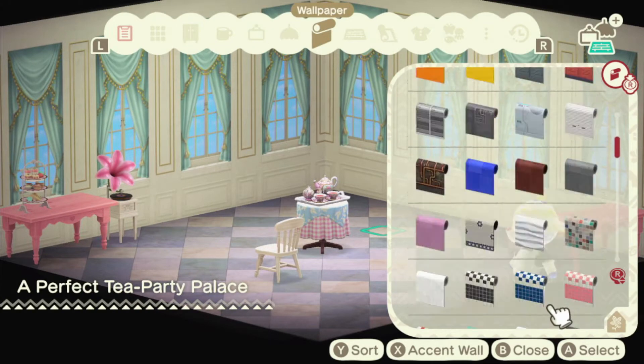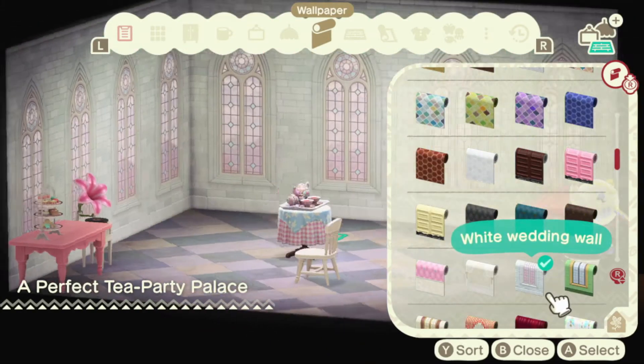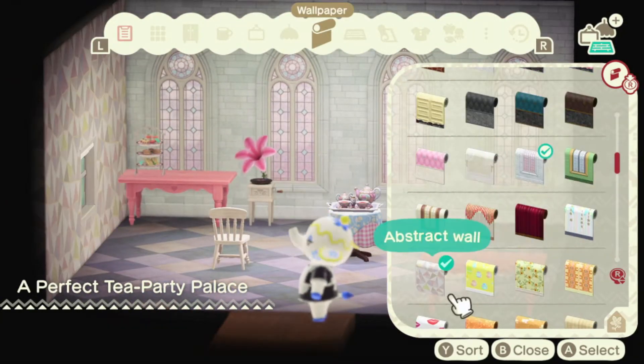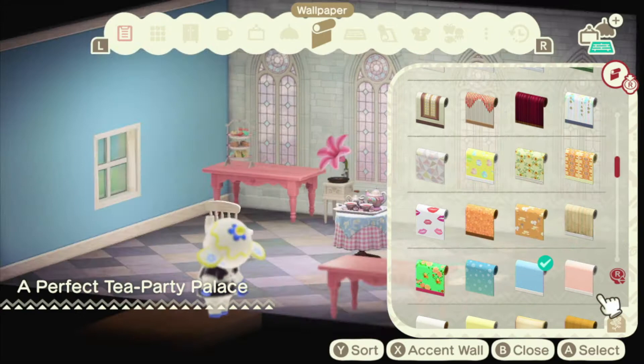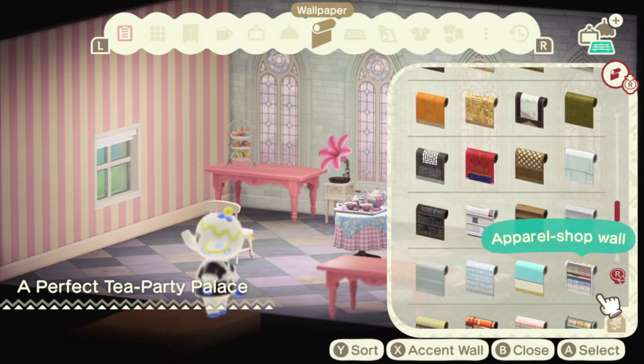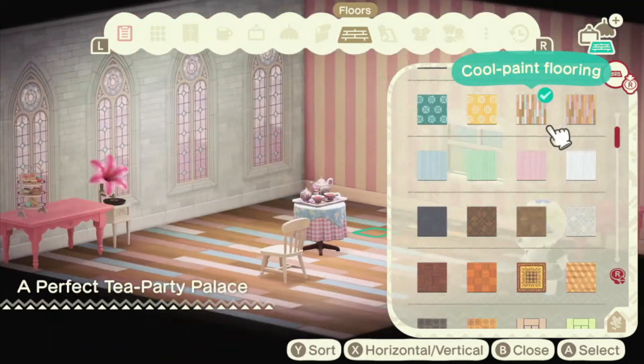We used the wedding tables, flower bouquets, and outside the bench — so maybe not that many items from the wedding pack. Oh, and the candles — we're going to put a bunch of the wedding candles outside, but we can talk about that when we get there.